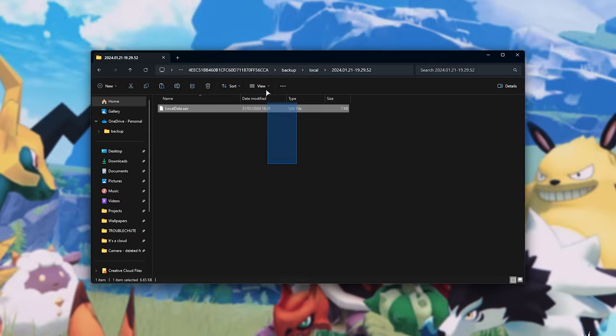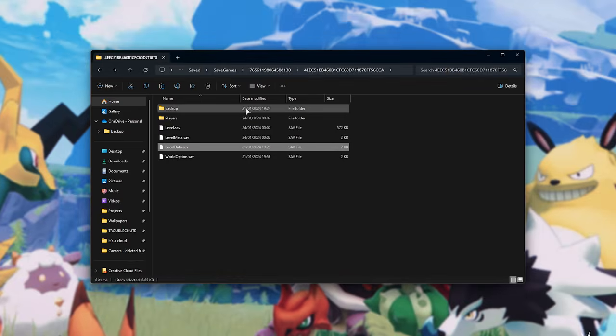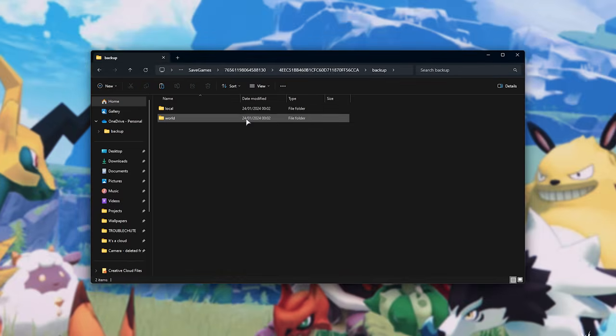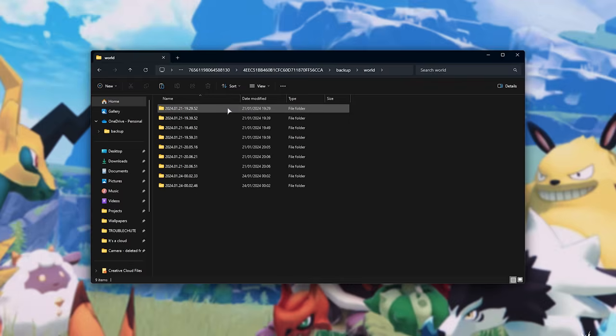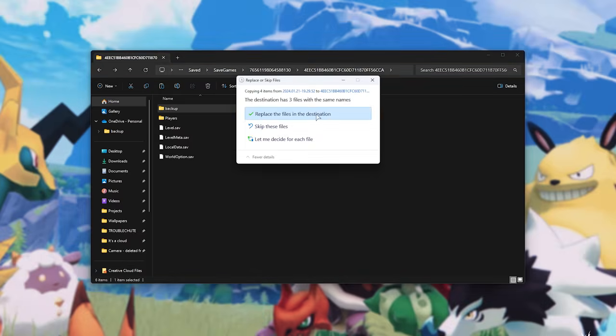Open that folder and inside you'll find just one file. Copy this, then head back three levels and paste it here, overwriting the original current save file. Then we'll need to do the same by going to backup, followed by World this time, and opening up the same time folder — so half past seven on the 21st. Inside of it you'll find a few more files. Copy all of these, go back three levels, then paste them all here and replace.